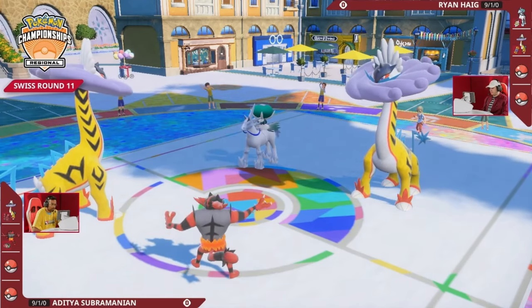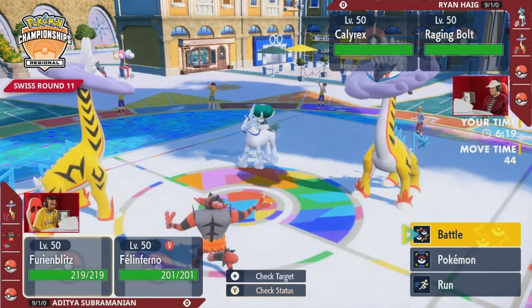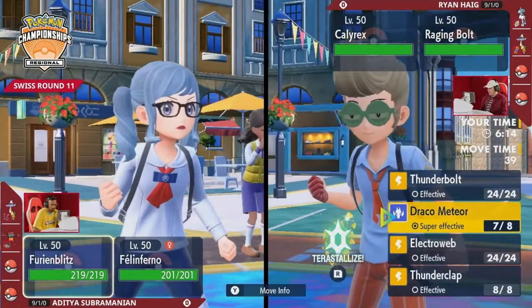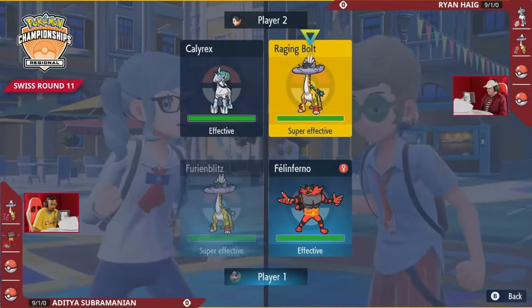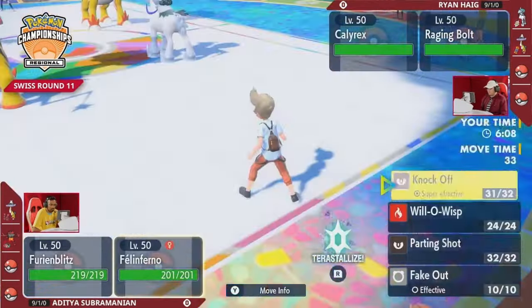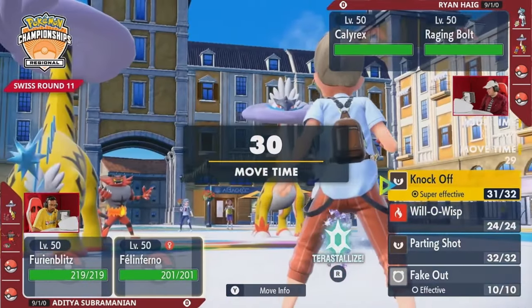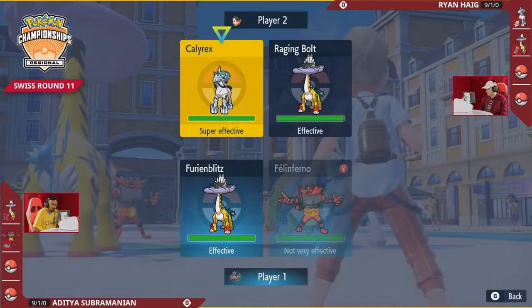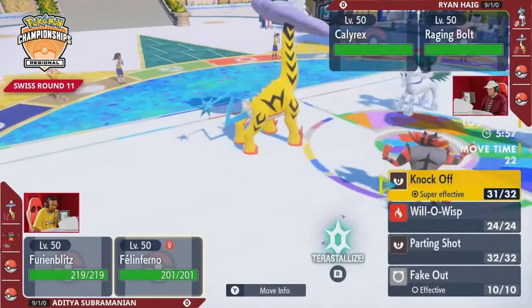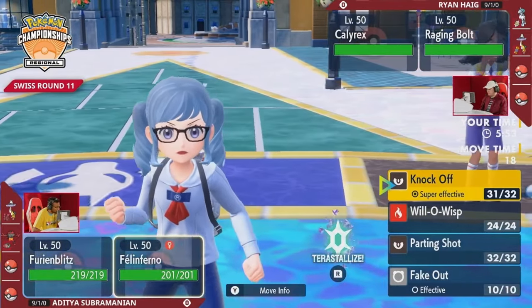Adi was going for that mirror hit — Draco Meteor into the opposing Raging Bolt. Now that Ryan is aware that Adi is valuing the Raging Bolt as a higher threat in the moment, how should he adjust? Now that Protect has been burned on both of these slots — even with Ryan having that information that Draco Meteor was clicked — still nothing is really too safe. You can be pressuring back with a hit from your own Raging Bolt since you have access to Draco Meteor as well.